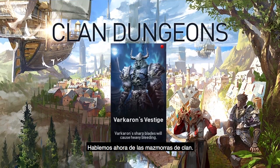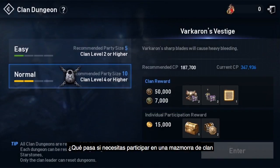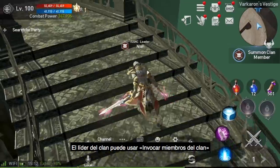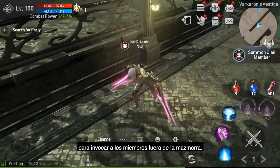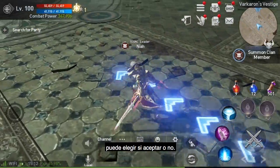The third point is clan dungeons. Clan dungeons reset at 4am every Monday. You can use red star stones to reset each dungeon once a day. If you need to participate in a clan dungeon but your clan members aren't coming inside, a clan leader can use the summon clan members button to summon clan members who are outside of the dungeon. When summoned, clan members outside of the dungeon can choose whether or not to comply.